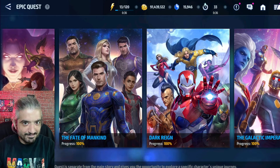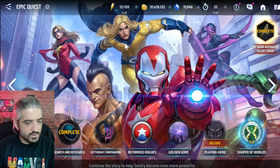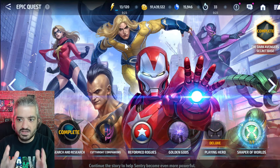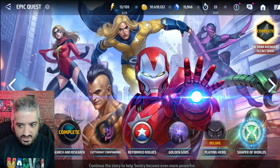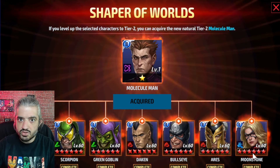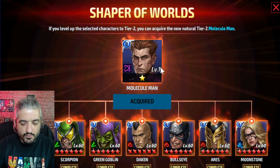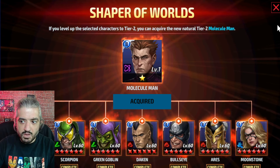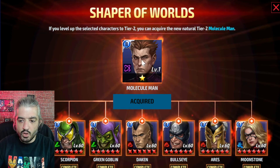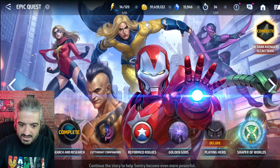So for the Dark Avengers epic quest, Sentry is a character you don't need to pay crystals to get — you only pay crystals for his uniform, and I suggest buying uniforms only during sales. The characters you unlock when you pay the crystals are Molecule Man and Moonstone. Moonstone used to be really good in the past but now she is really outdated with no uniform. Molecule Man at best is a good leadership for Alliance Conquest.